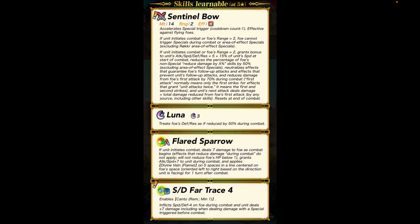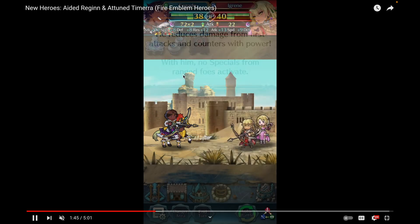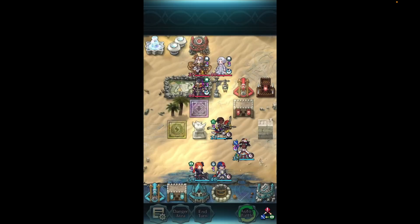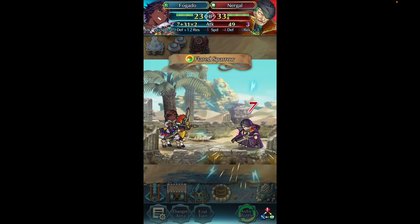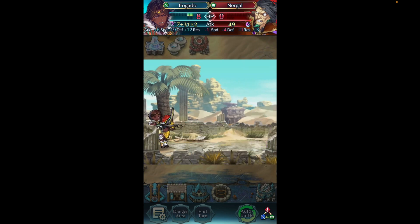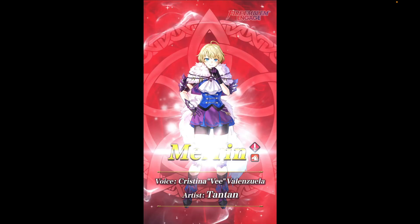His special is Flared Sparrow for more damage output, and he comes with Speed/Defense Far Trace 4 — a skill we haven't had yet — which is nice for Canto enthusiasts. He reduces damage from the foe's first attack, and no specials from ranged foes can activate. He's definitely going to have a place in Aether Raids since Nergal is everywhere, and having Fogado just not care about that is really nice.